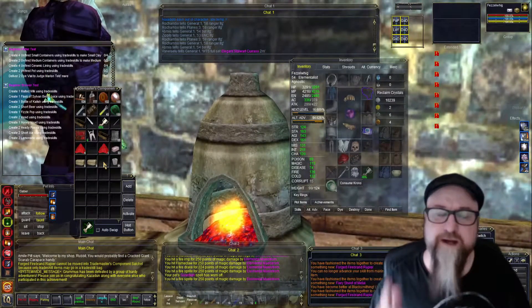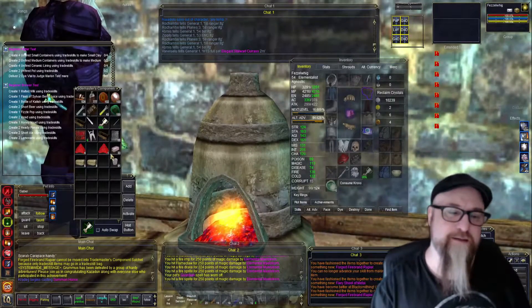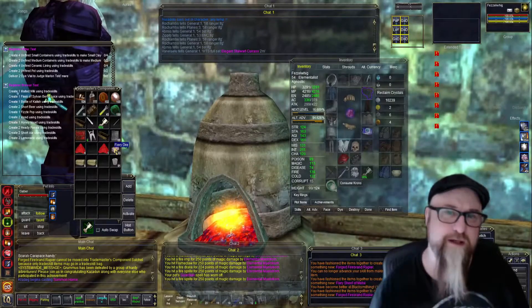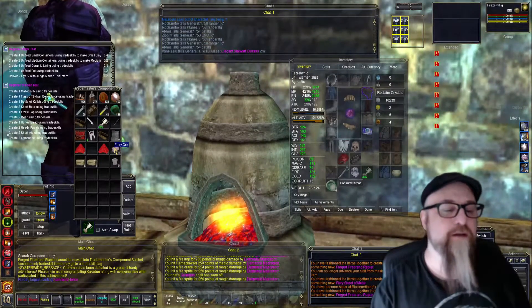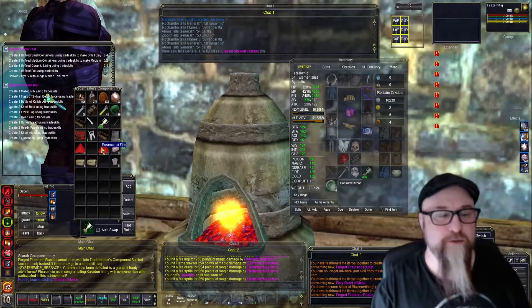So you want the fire imps and the fire elementals. And I think the whirly dervishes might drop the fiery ore — I'm not sure. I know the drakes do. I killed a ton of drakes because they dropped some fiery ore.